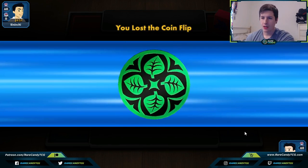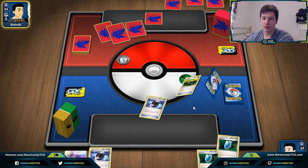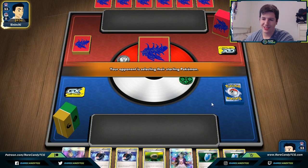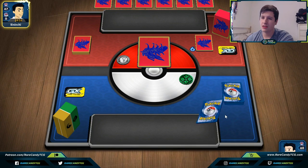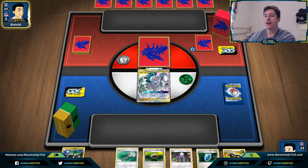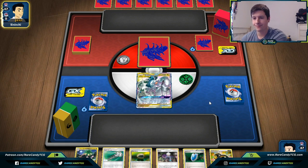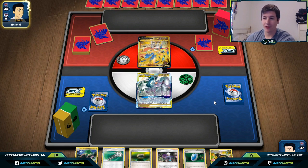Let's go ahead and call the coin flip. We do lose, so our opponent chooses to go first — that's fine. Unfortunately we are going to mulligan, which is somewhat common with this deck since we don't play too many basics: four Eggs, two ADP, two Ditto, one Ditto Prism Star. This is actually a decent hand now; if we had a Battle Compressor it would be great because we could get rid of some Eggs. We'll have to hope to draw an Egg or Battle Compressor off the top.